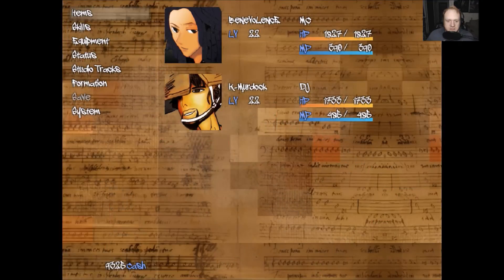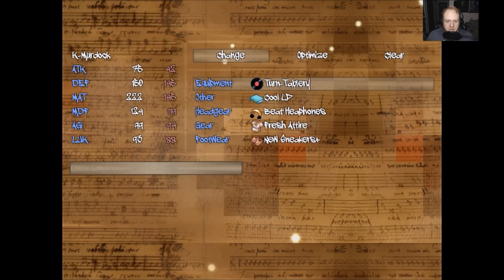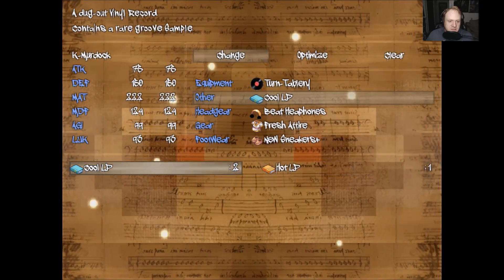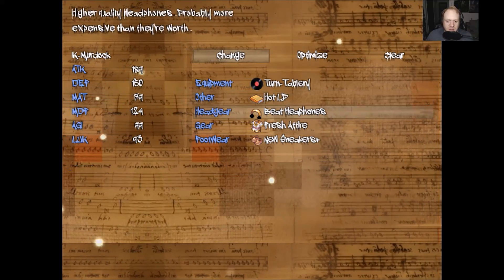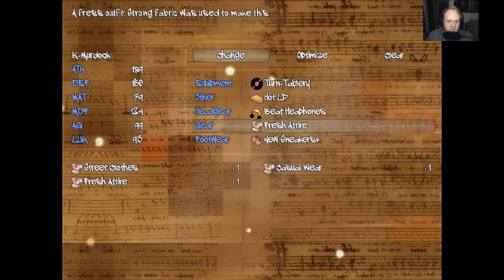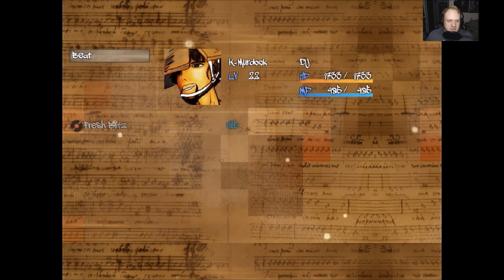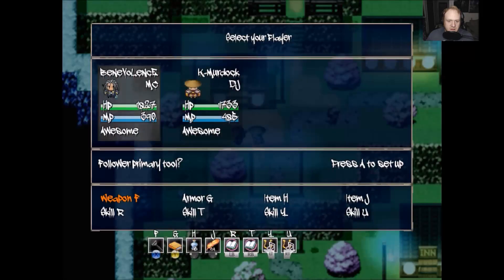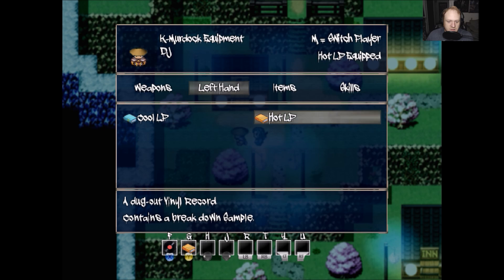I was not expecting to have Mr. Murdoch on our team. Sweet. And he's right up to level with us. Wow, look at that. That hot LP gives him so much attack damage. That is insane. I am super glad I bought that earlier. Let's see what kind of skills our Mr. Murdoch has here. He gets that equipped.